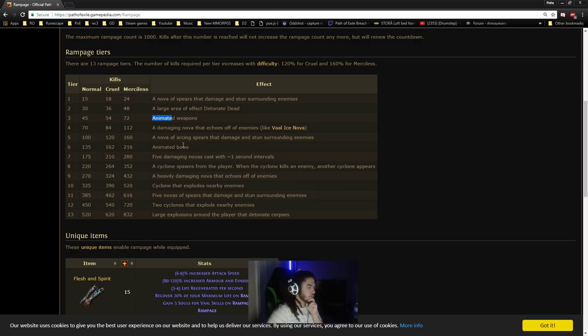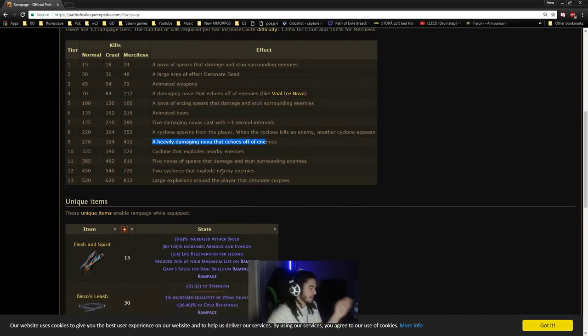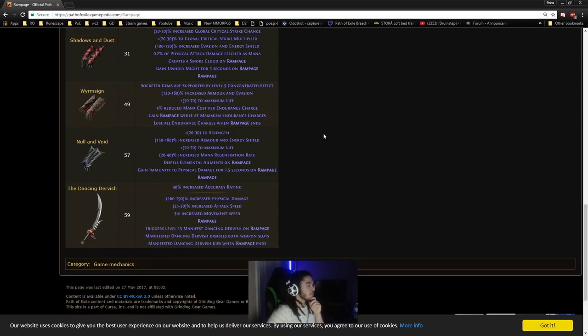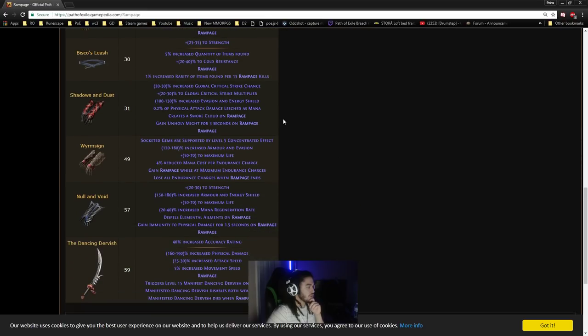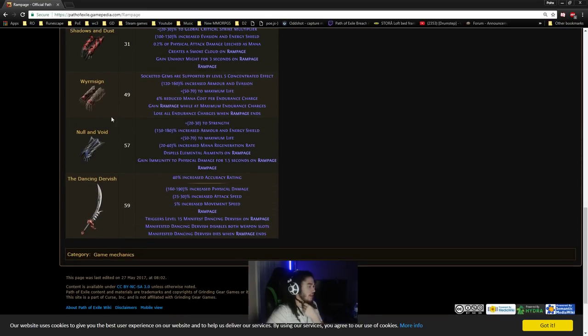Because we got the explosion — we got that at like 500, didn't we? Or maybe it was 430. I don't know, maybe I'm wrong. I'm going to just assume that I'm wrong. You guys can look at it — it's right here for you. I don't mean to mislead anybody. So the Rampage items that we have are Bisco's Leash, Flesh and Spirit, Shadows and Dust, Wormsign, Null and Void, and Dancing Dervish.